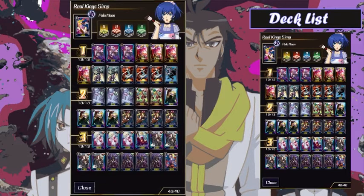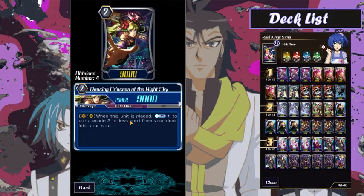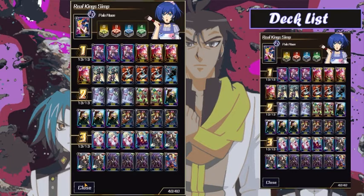In the grade twos I'm playing three of the grade two soul charger and Rachel Juggler just to round out that five — you don't want to play too many. I'm playing two Jumping Jill because it combos really well with Alice and can become a 12k and an intercept when you're attacking, so overall it's defensive and hits good numbers. I'm playing four Dreamy Fortress and four Dancing Princess of the Night Sky — Dancing Princess allows you to soul charge those Dreamy Fortresses, and Dreamy Fortress really helps you bridge the gap against hard matchups like OTT and Narukami.